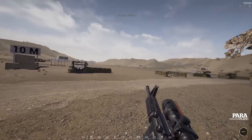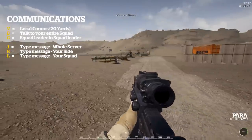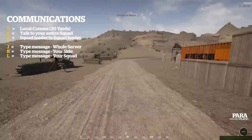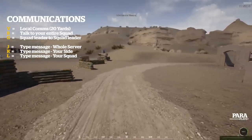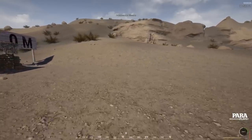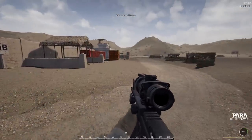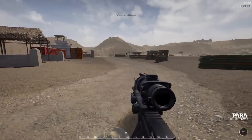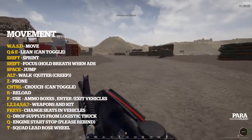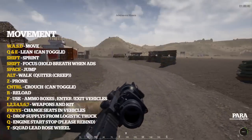Here we are in the key bindings section. If you've played most first-person shooters you'll be quite at home — we have the traditional W, A, S, D keys to move around and left Shift to sprint. You'll notice in the bottom right corner there is a stamina bar. There's also a bar for climbing and jumping — when that runs out you can't hold your breath and your shots will be all over the place, so it's really a matter of managing your stamina and recoil. Left Control is for crouch, which can be toggled.